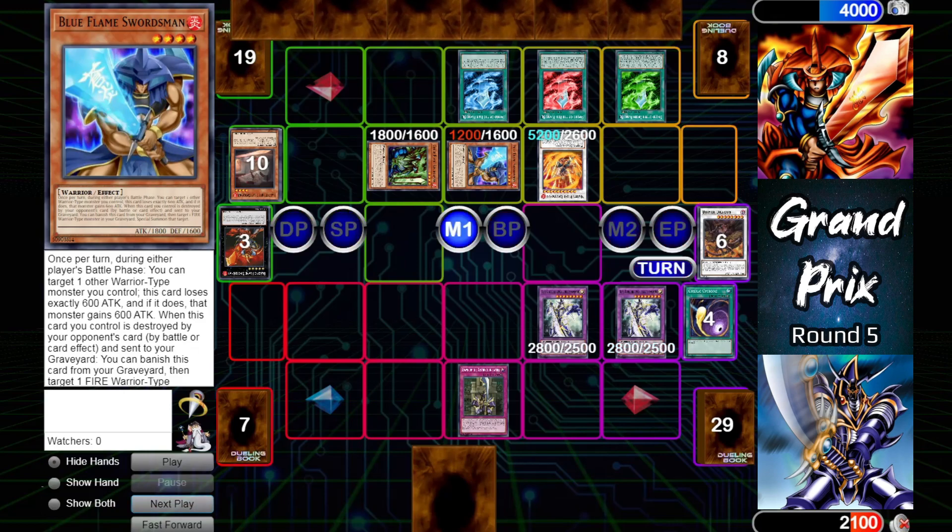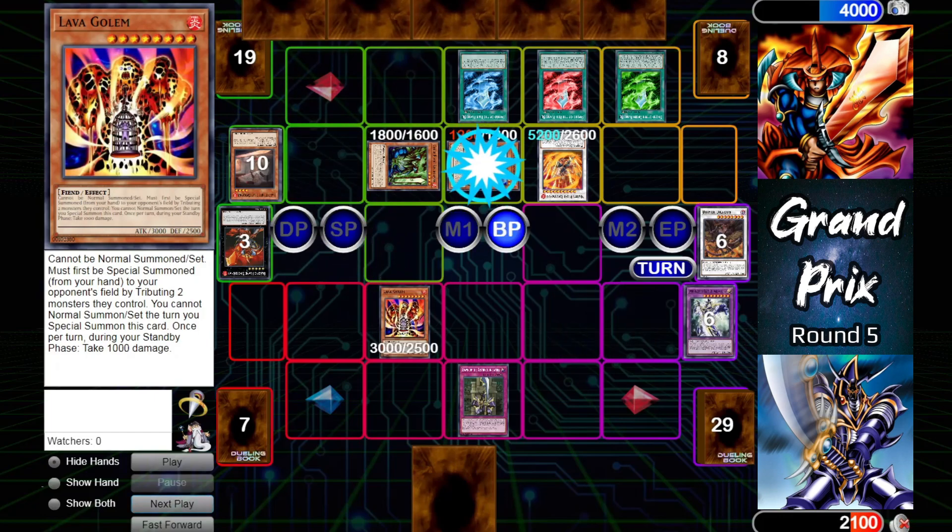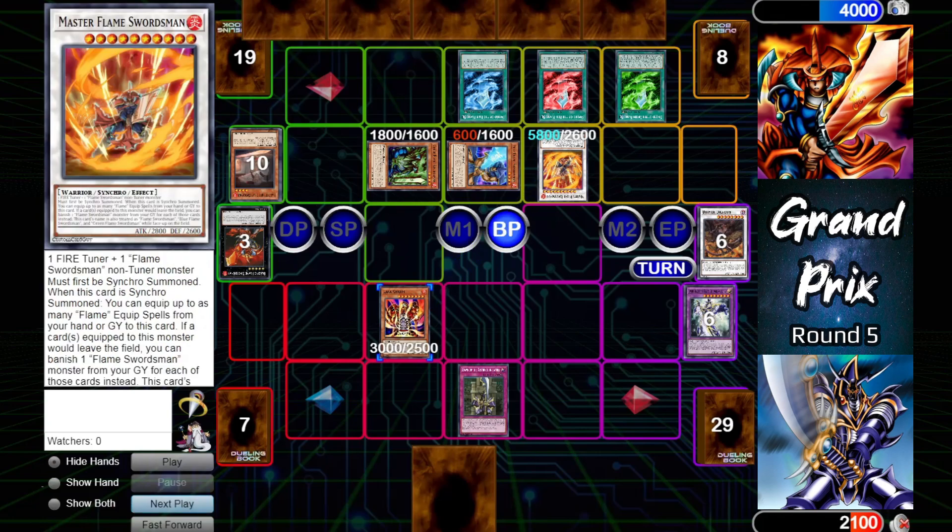Buster Blader did have a way to attack over Master Flame Swordsman. On Flame Swordsman's turn, uses Lava Golem to tribute both Dragon Destroyers, putting Lava Golem in attack mode. That will boost Master Flame Swordsman by another 600 attack, bringing it up to 5800, and that is going to be enough to go for game.